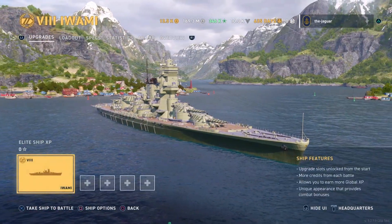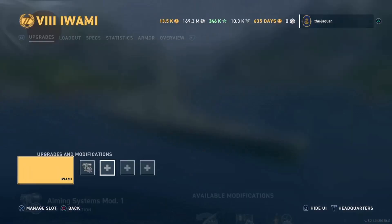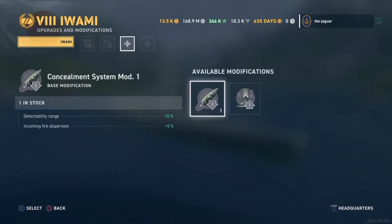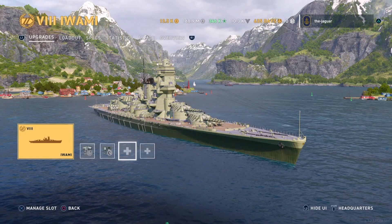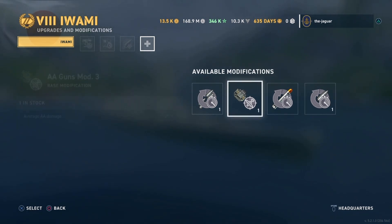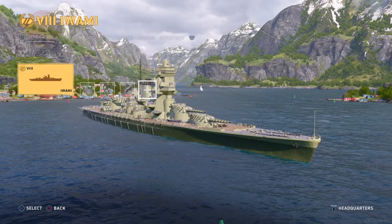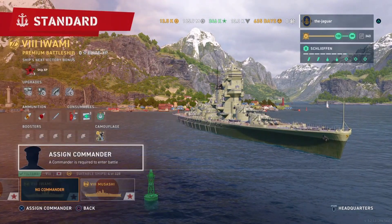Let's go ahead and set up the Iwami. Let's go with Aiming Systems Mod 1. The turret traverse looked kind of terrible, so I have to check that out. Propulsion mod — I think you always want to do that on a battleship. Upgrade slot number three is a Concealment System Mod. This is going to really ding the main battery reload time — or secondary battery reload time. Let's go to torpedoes because the torpedoes could use a little help. I don't really want the traverse time on the turrets to get any worse.